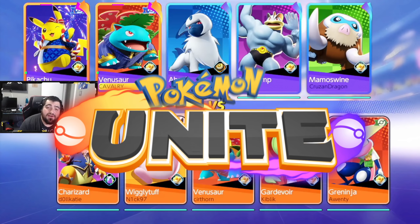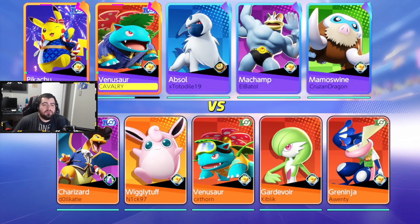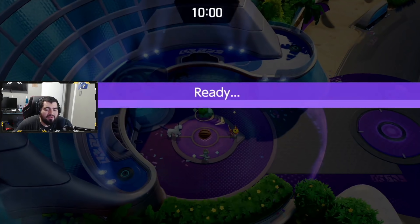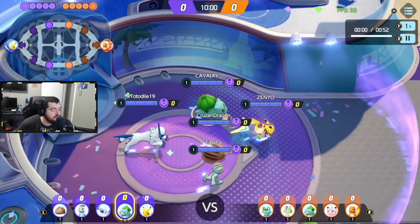Hello and welcome back to the channel, my name is Krashy and today we're jumping into a live VOD review of one of our subscribers, a channel member named Cavalry. He's going to be in Ultra 1 and you can see the makeup of his team — two ultras, three veteran players. Not the best team comp but not the worst. We're watching him play Venusaur, and we're on the spectator tool.